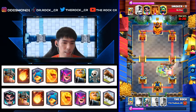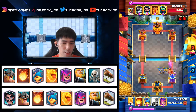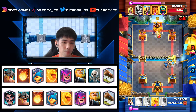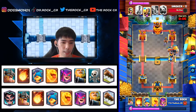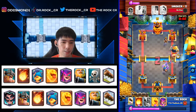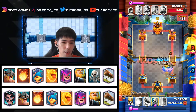He goes with Zap; we go with eBabs, Log, and Heal Spirit. Ram Rider still gets the charge in unfortunately, but we do get a counter push of our own. We go with RG on the nice counter push. He Mega Knights again so we go with a second Fisherman to pull it back — we want to deal with the Mega Knight as quickly as we can. One more RG because the Mega Knight isn't there, so we go with eBabs all the way.